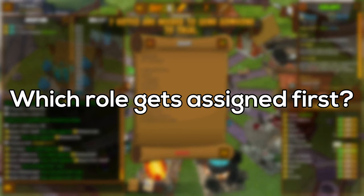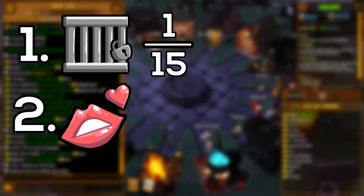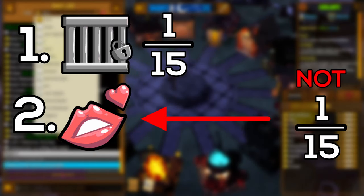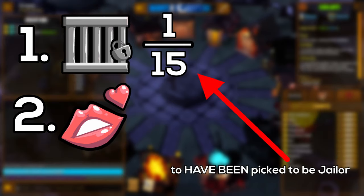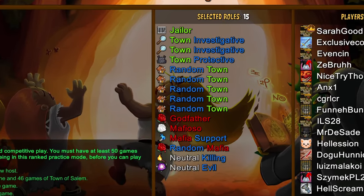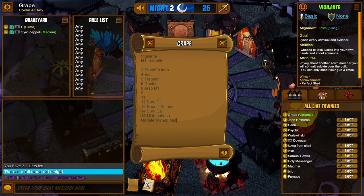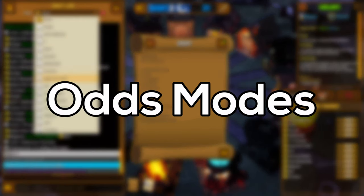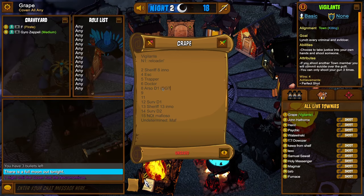For example, which role gets assigned first? Let's say the game picks who gets to be Jailer and your chance of becoming Jailer is 1 in 15. Then Escort gets picked second — not only is your chance of getting Escort not 1 in 15, but you also have a 1 in 15 chance to have been picked for Jailer, meaning you wouldn't get Escort. Also, if you have a role that only shows up through a role group, the chance of it appearing is even lower. To account for that, my mod introduces odds modes, of which there are 2, that give you a better perspective of your chance of getting each role.